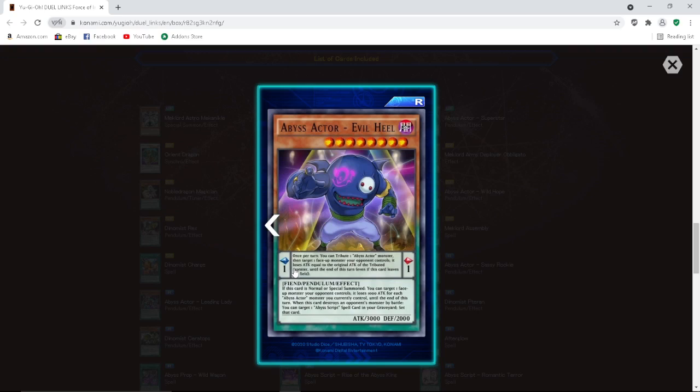Abyss Actor Evil Heel — once per turn, you can tribute one Abyss Actor monster, then target one face-up monster your opponent controls — it loses attack equal to the original attack of the tributed monster until the end of this turn, even if this card leaves the field. 3000 attack. When normal or special summoned, you can target one face-up monster your opponent controls — it loses 1000 attack for each Abyss Actor monster you currently control until end of turn. When this card destroys an opponent's monster, you can target one Abyss Script spell card in your graveyard and set that card.